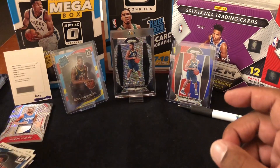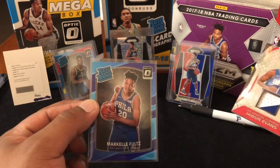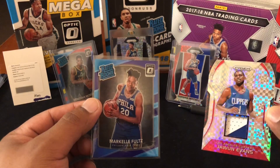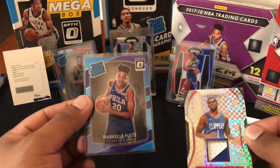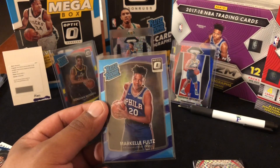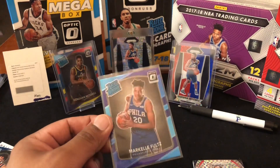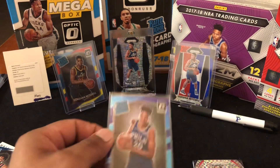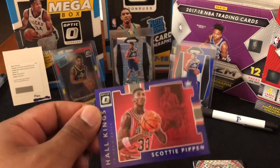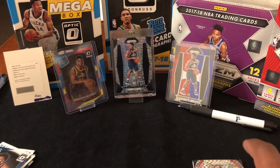So as you guys can see, this is what to expect. With Prism you usually get a mem card — I have yet to pull an auto out of the blasters after about 13-15 boxes. With Optic you get a lot more rated rookies. In Prism I just got the Zach Collins in comparison. With Optic retail you also have a chance to get the purple and blues, the rated rookies. You typically get two purple parallels per box — they both have purple parallels.